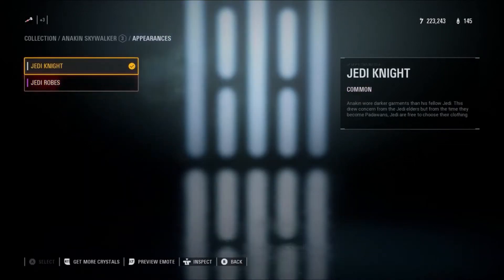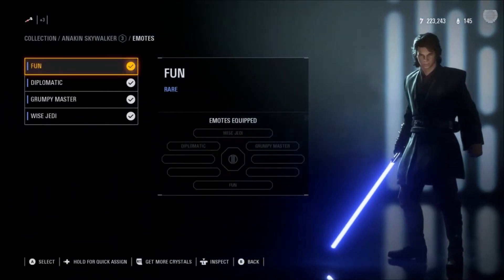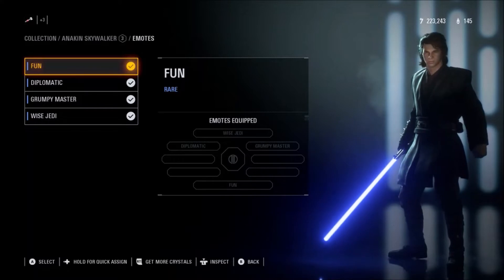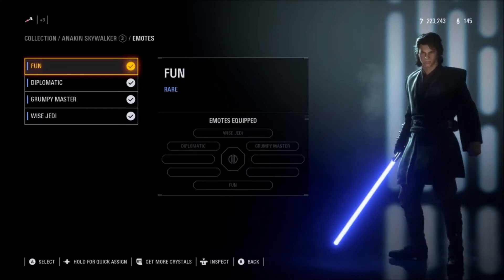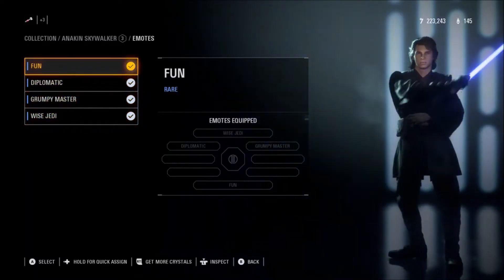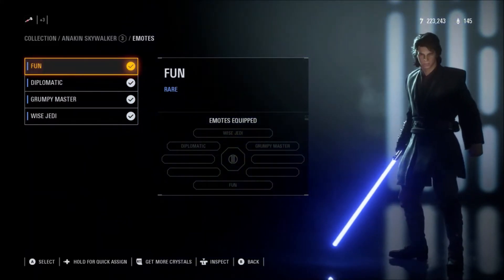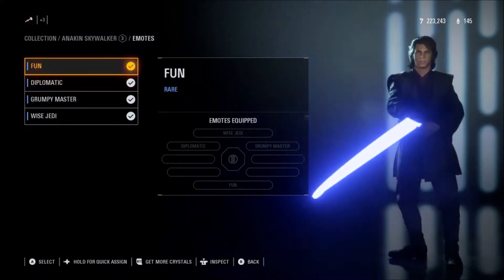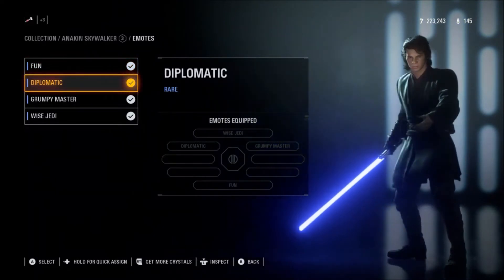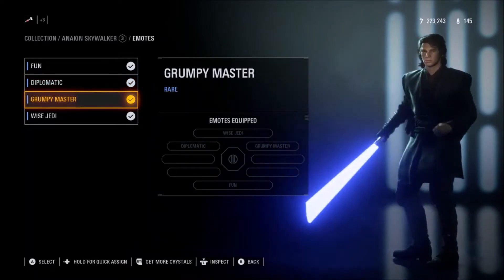Those are the two outfits — hopefully they'll add more at some stage. For emotes, they've added the emote wheel, which is one of my favourite additions because it means you can use all emotes in one game and you're not restricted to just two or three. The emotes include 'This is where the fun begins' and 'You call this a diplomatic solution?'